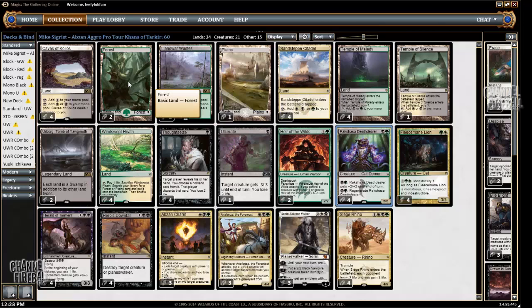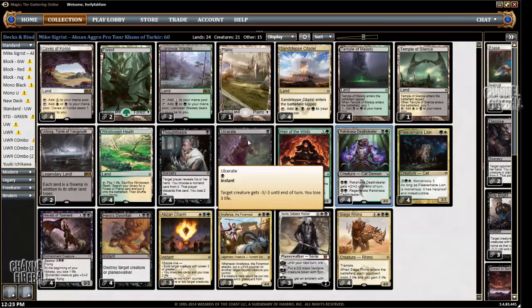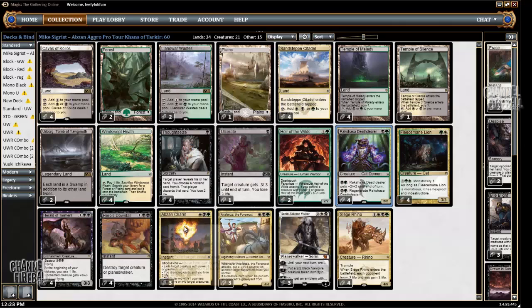Speaking of damage, this deck does itself a lot of damage, with the Lands, Thoughtseize, Ulcerate, Herald of Torment, and Abzan Charm.